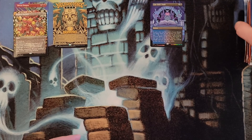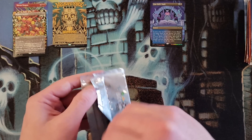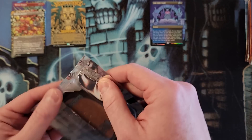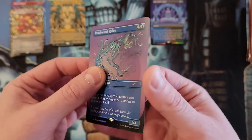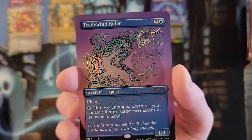The Shivan Dragon was not foil in this one. 1997 — this is the Trade Wind Rider, which I had gotten in non-foil last time. And we have foil! So we have a foil Trade Wind Rider. Looks pretty cool.